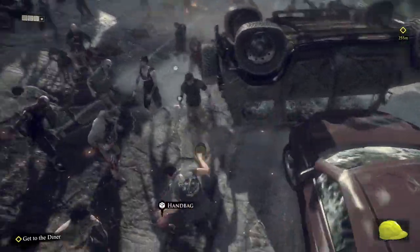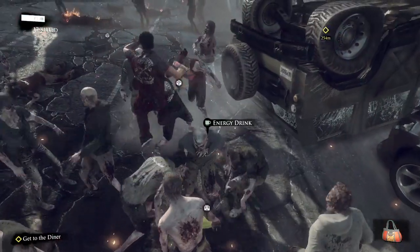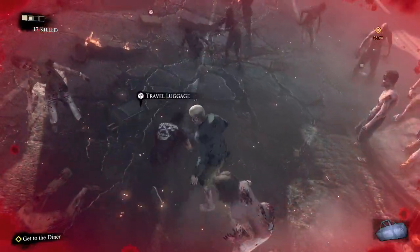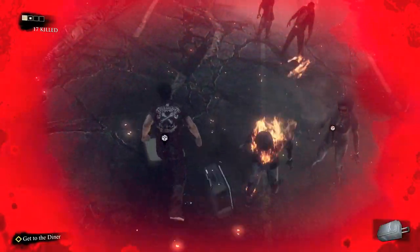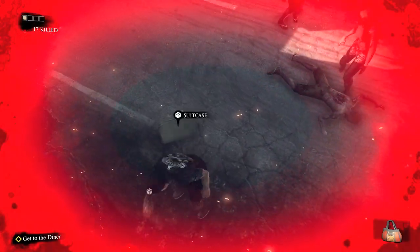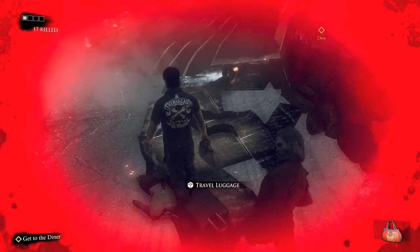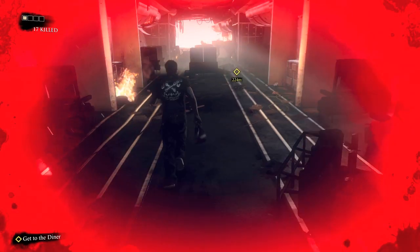Over here you just have a buttload of items - once again if you're having trouble going through this part just skip them for now. You have the handbag over here, you have the duffel bag over there, as well as a travel luggage. Going through this is very very dangerous. You have the suitcase here as well. Still trucking along trying to avoid zombies - picked up another handbag, another travel luggage right there. Just keep all these in mind because this is a pretty tough part.